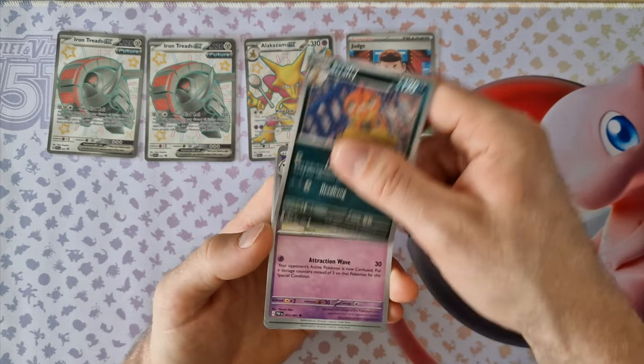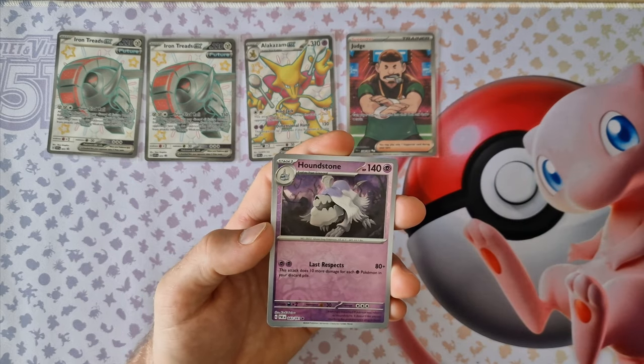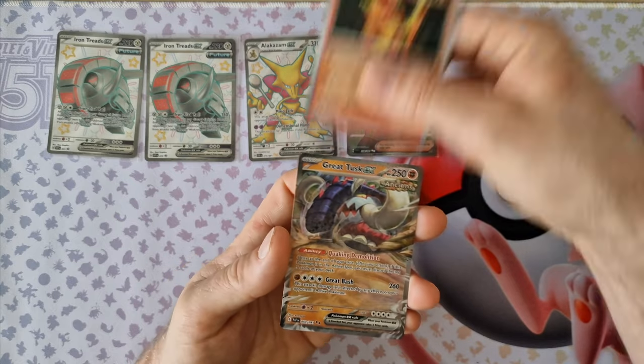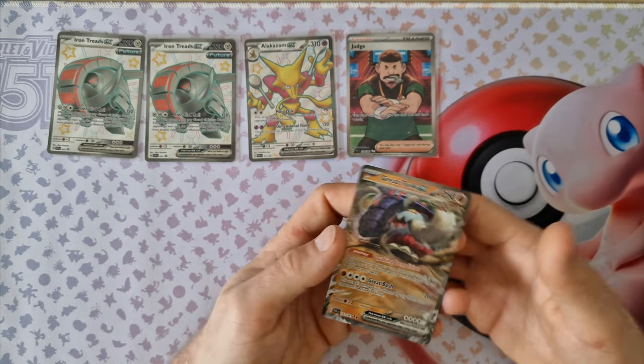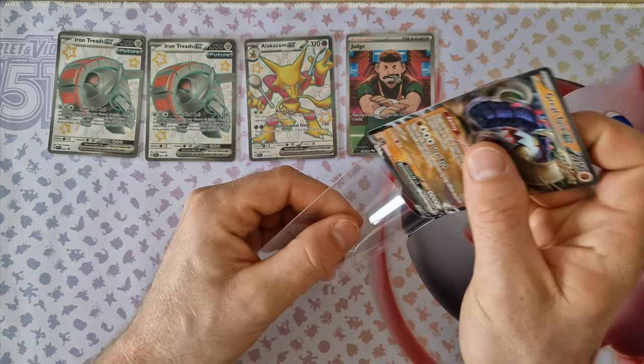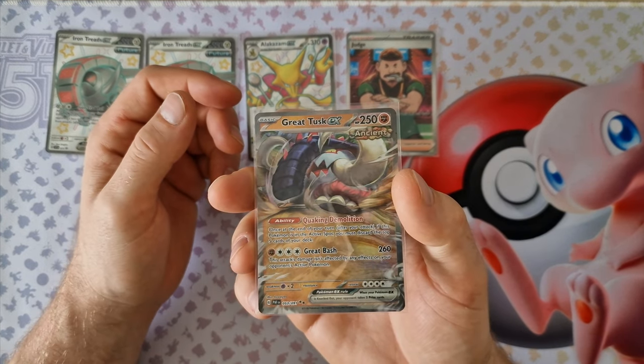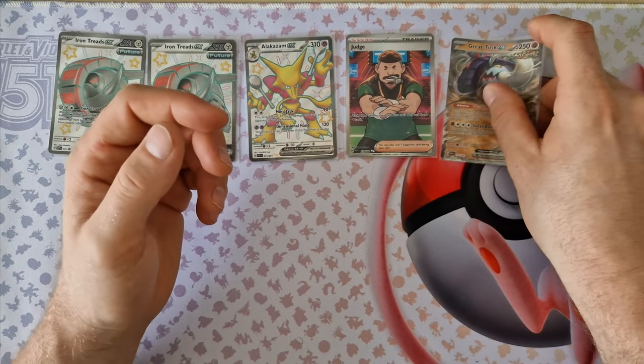This edition was very nice: Genk card, Houndstone, Magmar. Last card: Grita EX. Today we had very nice cards — the best. Very nice drop today.